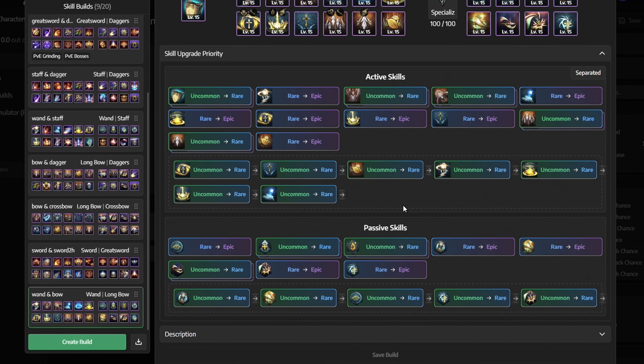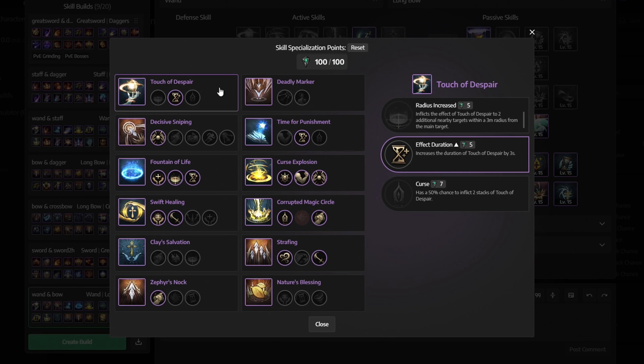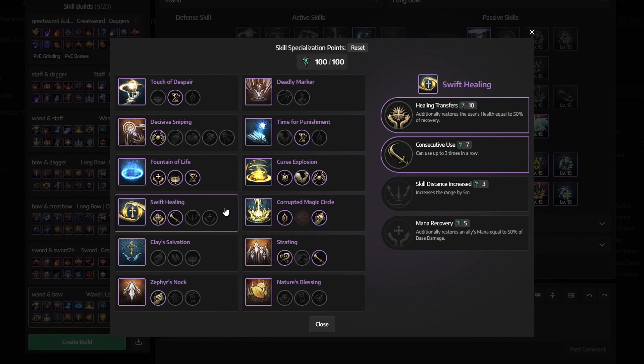Also remember to always upgrade all of your skills to blue first before moving on to purple. Next we have skill specialization. For touch of despair select effect duration. For decisive sniping get the charging time. For fountain of life get all of these: mana recovery, radius increased and effect duration.